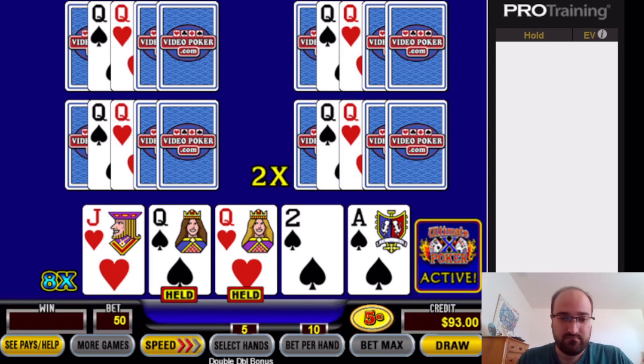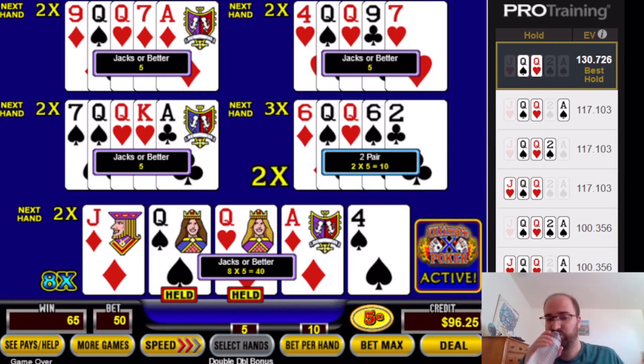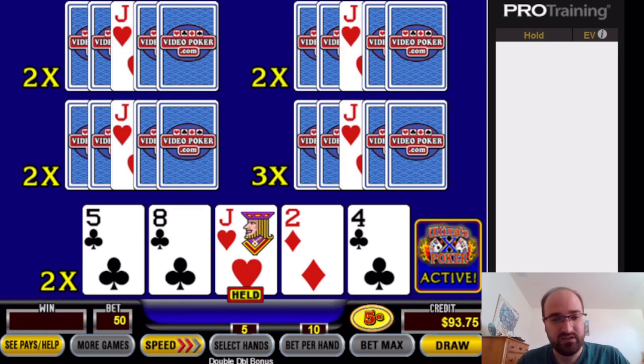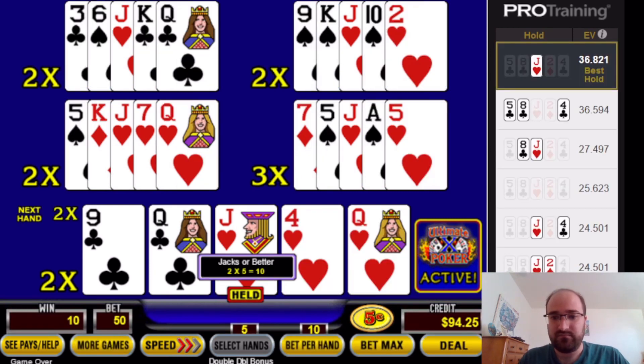Pair of queens again. Looking at this hand — Jack only, or three to a straight flush? A three to a straight flush with two gaps in normal Jacks or Better is usually lower than a single high card. If it was one gap or no gap you'd go for it. It's close, and possibly you'd go for it if there were no multipliers. But since there are already multipliers across the board, the strategy gets more conservative.